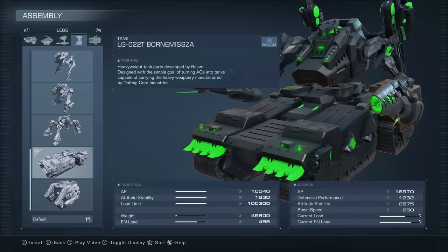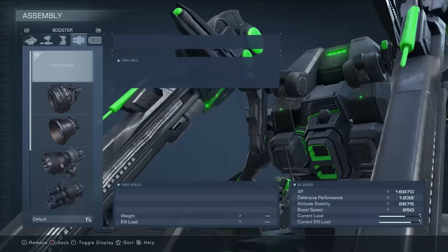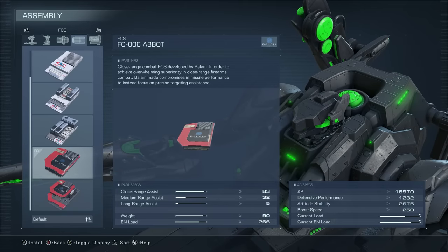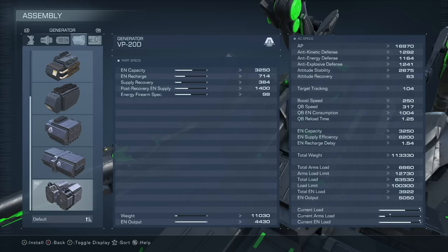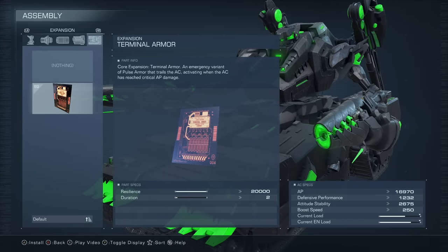So let's go over the final build, so you can basically ignore all the boss mechanics. Because we're using tank legs, we don't have a booster. We use the Abbott FCS for its insane close range assist, and the VP20D generator for its energy firearm specialization, which boosts our energy weapon damage. Lastly, we use the Terminal Armor Expansion that allows us to survive even if our AP falls to zero. You can unlock this from the arena and OS tuning.